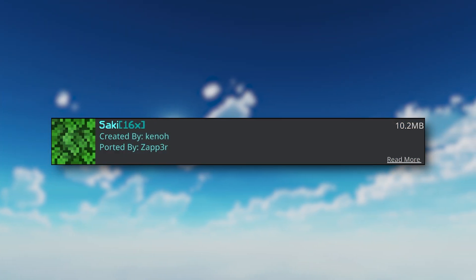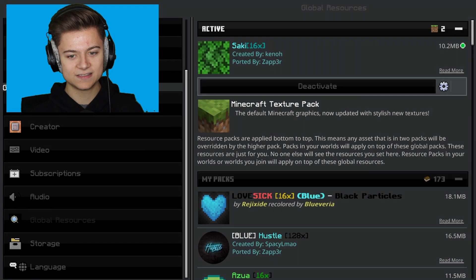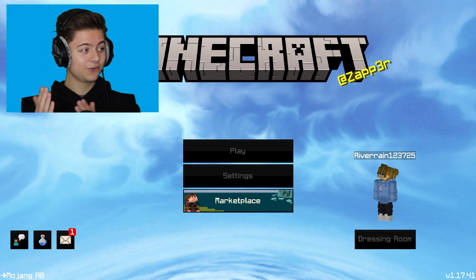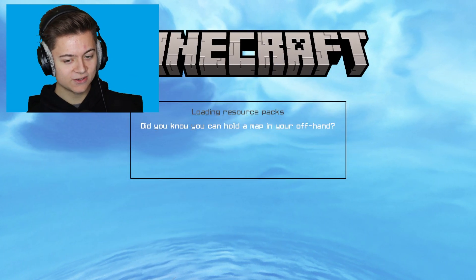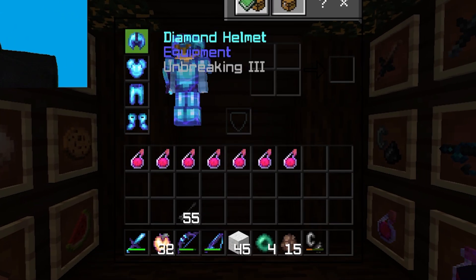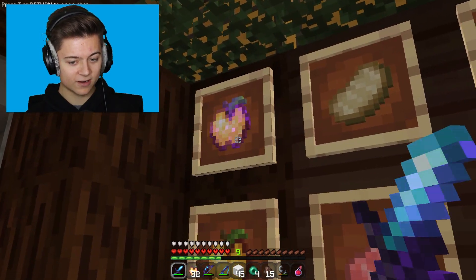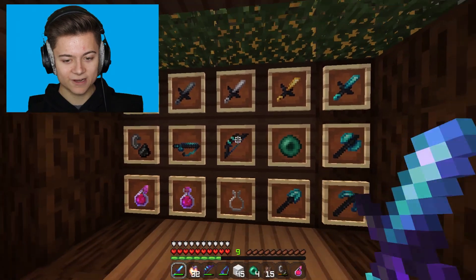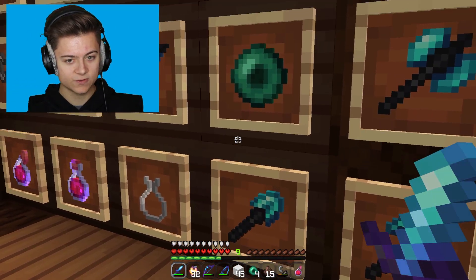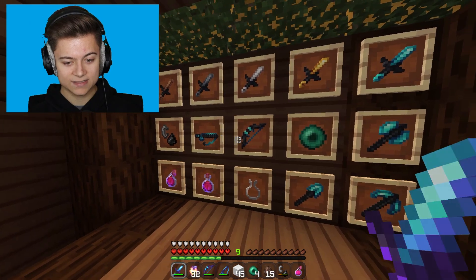Next up we have the Saki 16x. Let's activate it — there's a gear icon but I'll leave it on default. It's looking like a pretty unique pack with a nice blue background. In game, we've got crazy armor, custom inventory, and a really unique sword. The golden apple, food, swords at the top, tools, Ender Pearl, bow — everything has a super galactic look.